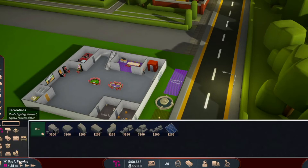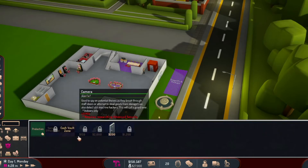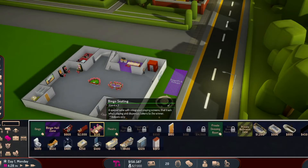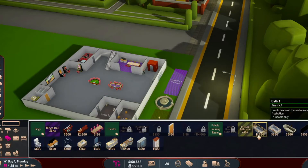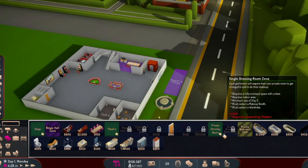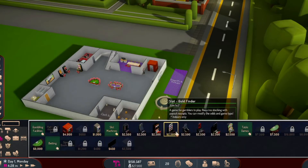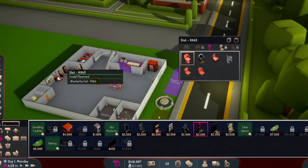We got some decorations here. These must be things you can unlock — entertainment, bingo, all this stuff. I don't know why some of this stuff isn't under entertainment, but whatever. There's also a theater option, private dressing room, private bathroom, and gambling attractions. Let's place this one — the middle button rotates it.